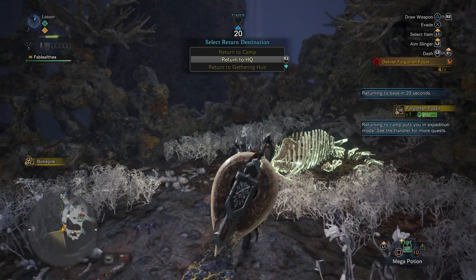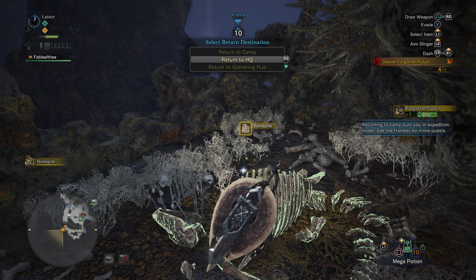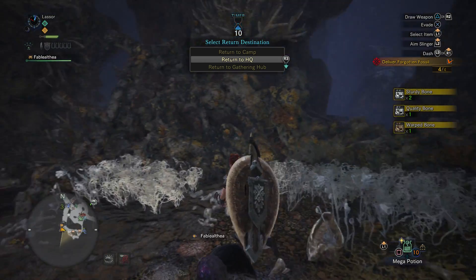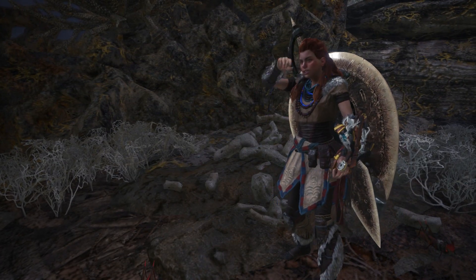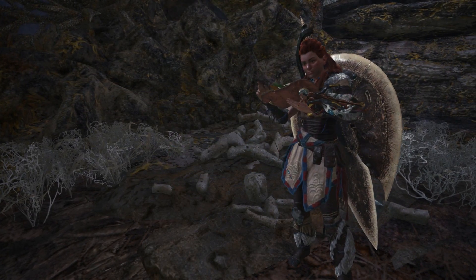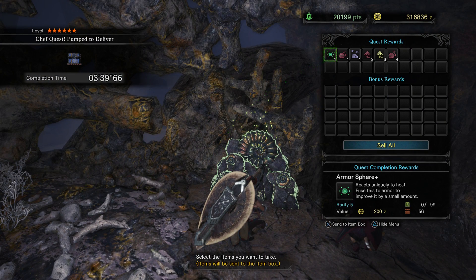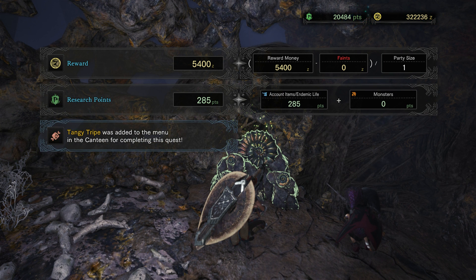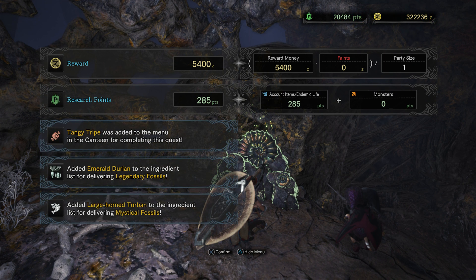May as well get some more bones. Three minutes and thirty-nine seconds — it's actually a lot of zenny for what I did. And three new ingredients: the tangy tripe, the emerald durian, and the large horn turban.